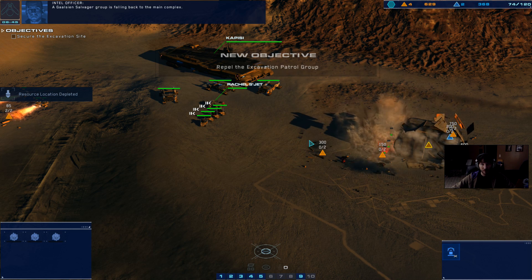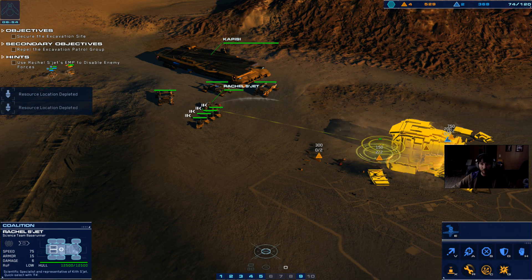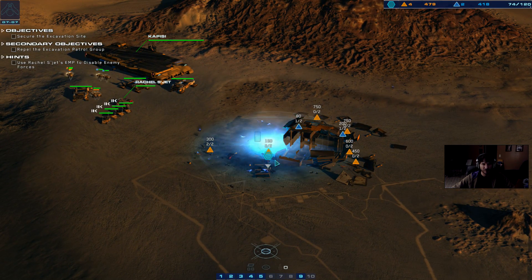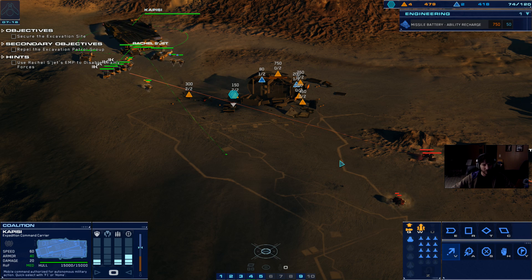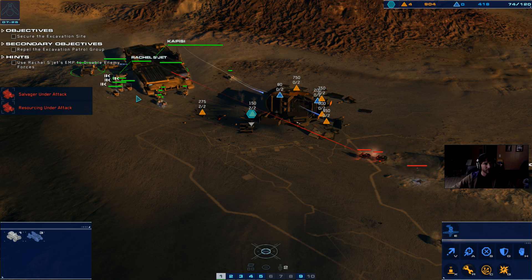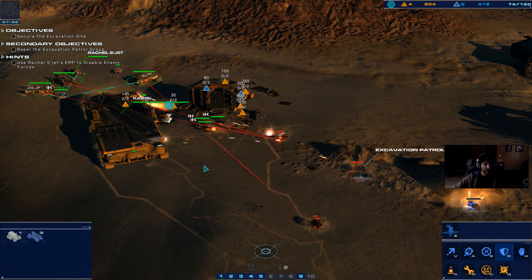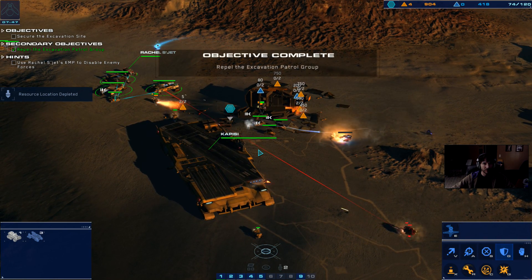A Gaussian salvager group is falling back to the main complex. Let's do this as efficiently as possible — keep watch on the hold as it fills. Enemy contacts on the board. Artifact position locked in. Hostile railgun opened up. Enemy railgun eliminated. PC is a freaking beast now. Enemy armor disabled. The remaining Galthian shipbreakers are falling back to the safety of the base.